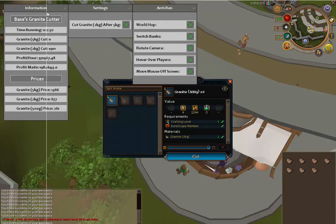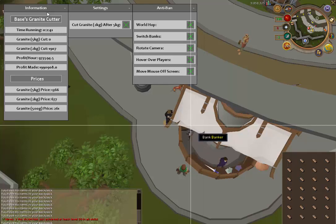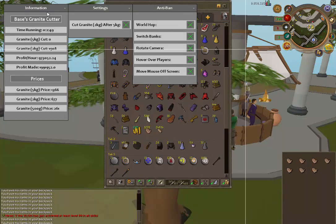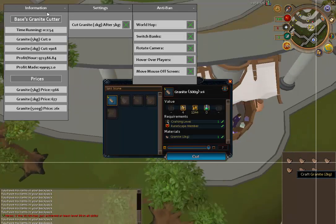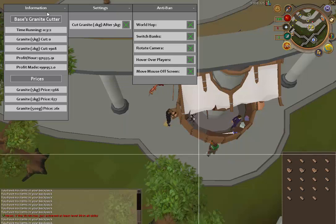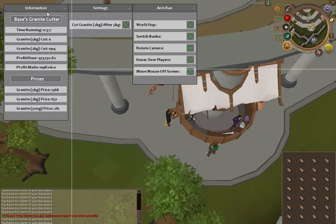When it comes down to competition with other scripts developed for this reason — to make a granite cutter — there's only one on PowerBot right now and it's not advanced whatsoever. I tried it out myself. For one, it only cuts granite 2kg, and on top of that it's very glitchy. It starts cutting one and then in the middle of cutting that it cuts another. It's very slow. The developer said it makes about 500k per hour, but mine doubles that profit per hour.